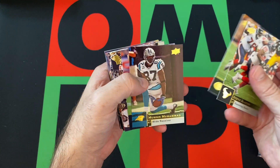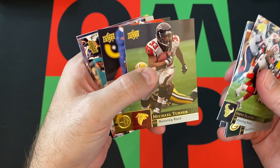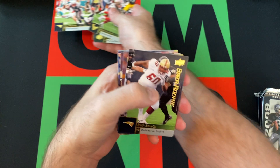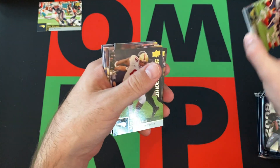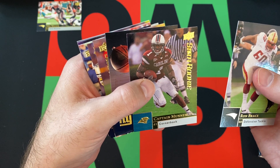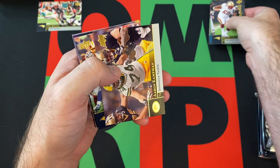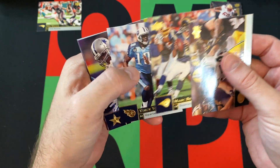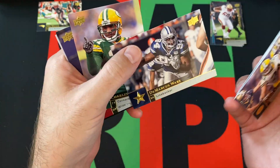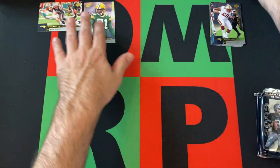We've got Steve Slayton, Ryan Grant, Mushin Mohamed, Brandon Marshall, Pierre Thomas, Michael Turner, Santonio Holmes, Wes Welker. Our rookies are Ron Brace, Captain Munnerlin, Andre Brown, and Devin Moore. Then we've got Aaron Kappman, Mark Bolger, Vince Young, Roy Williams, Darren Sprouls, Demarcus Ware, Charles Woodson, Josh Morgan, and an advertisement.